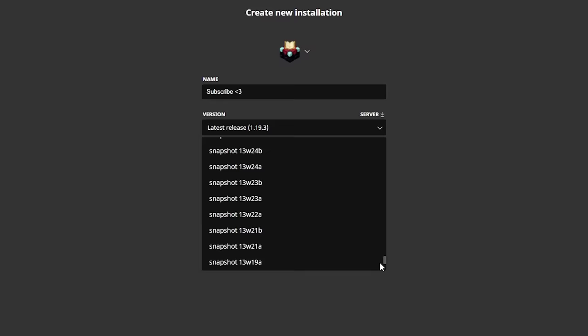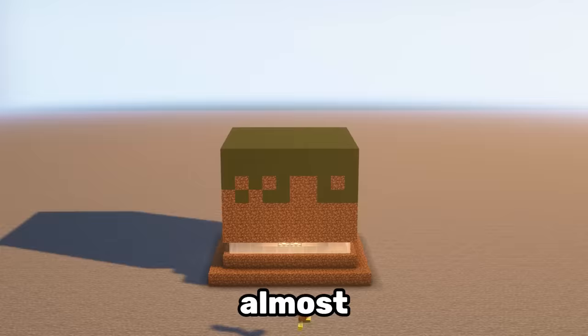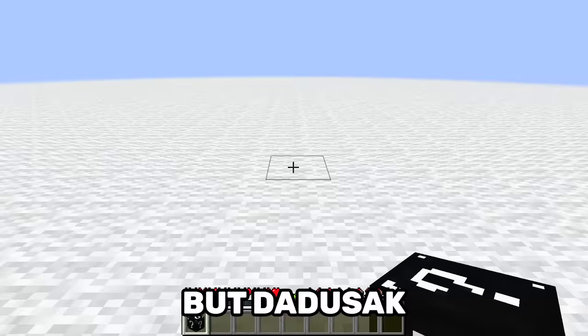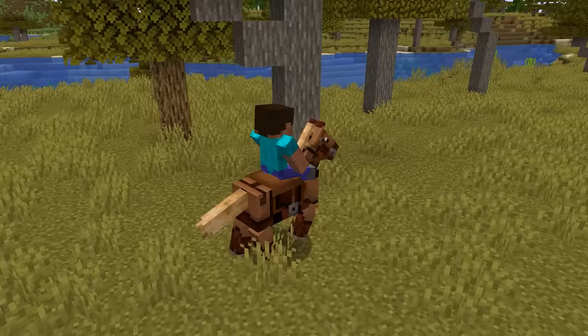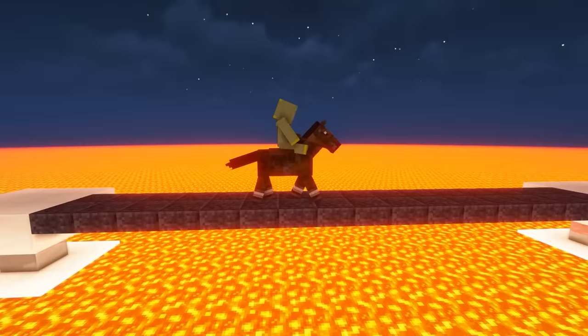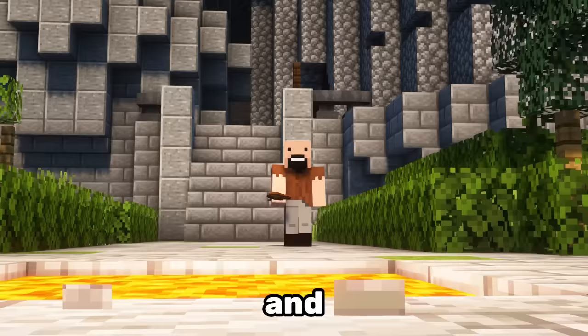If you try playing the first snapshot in the Minecraft launcher, the game won't let you, almost as if it was hiding a super rare item. That item is the horse saddle. Years ago, Mojang needed to give players a way to ride horses, but then they realized there already is a saddle in Minecraft. And so the horse saddle got scrapped.